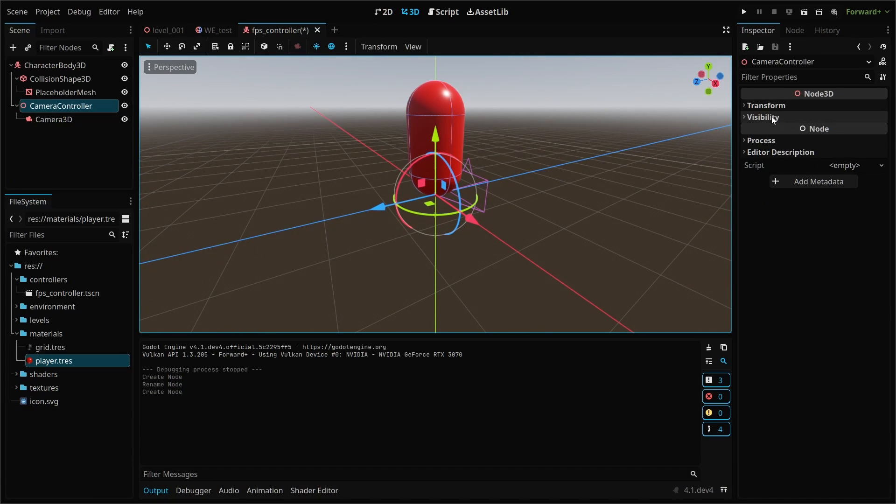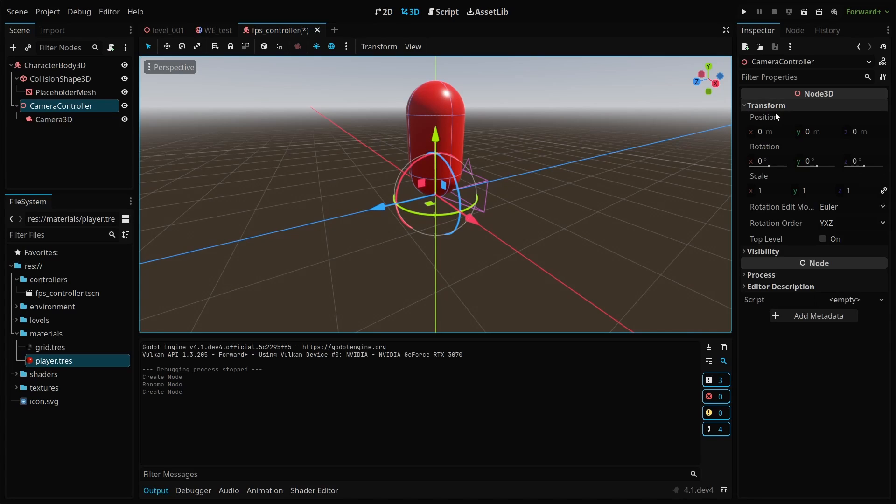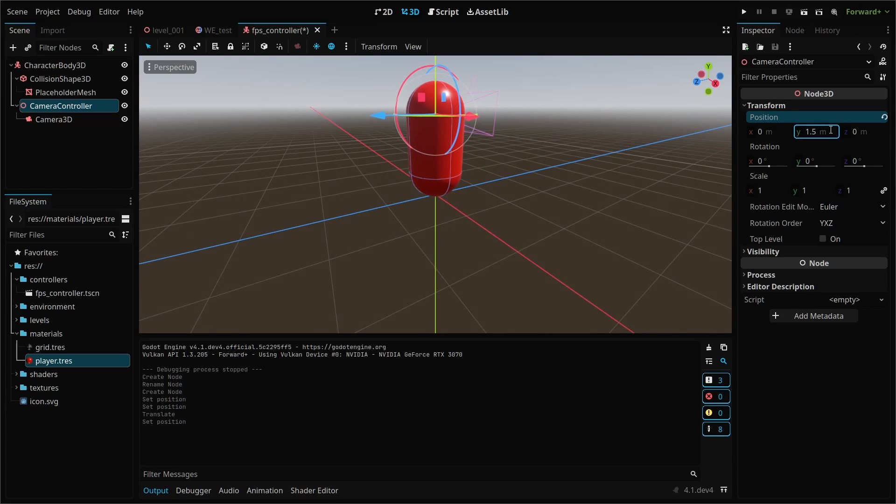After you add your Camera3D node, you'll see the camera widget in the viewport. We'll want to adjust the height of the camera controller — not the camera — to match eye level just a bit more. We want to keep the camera's local position at 0, 0, 0 so it doesn't move incorrectly when rotating. The vertical placement of the camera controller can heavily depend on the look you're trying to get within your game, so feel free to play with this height. I've set mine to 1.5 meters.